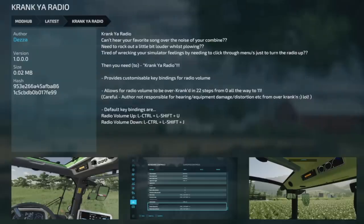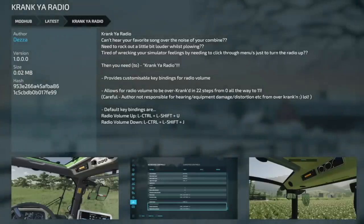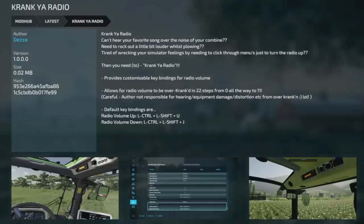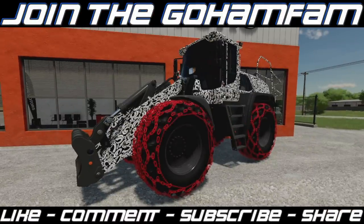The only mod today for PC and Mac players is the Cranky Radio. Can't hear your favorite songs over the noise of your combine? Need to rock out while plowing? Cranky Radio provides customizable key bindings for radio volume and allows radio volume to be over-cranked in 22 steps from zero all the way to 11. They say they're not responsible for hearing equipment damage or distortion from over-cranking. Default key bindings: radio up is Left Control + Left Shift + U, radio down is Left Control + Left Shift + J.